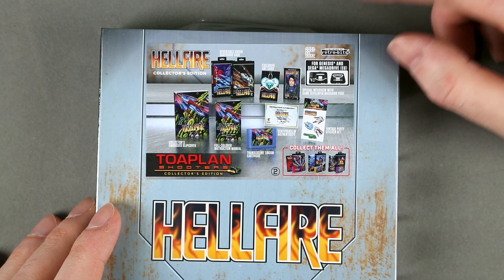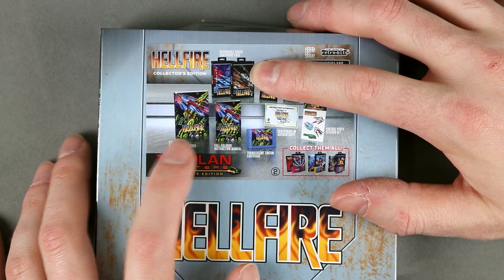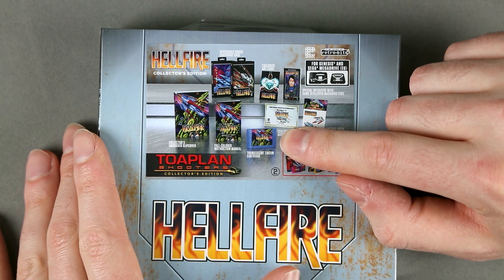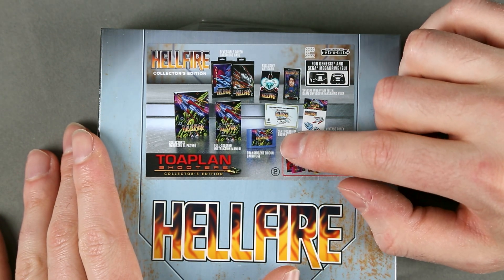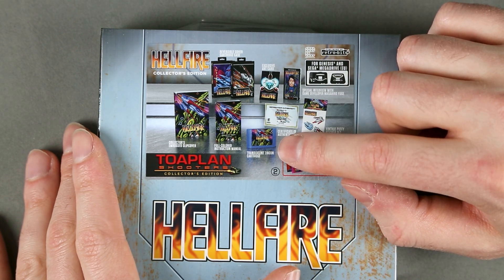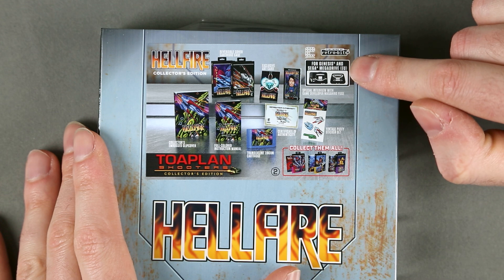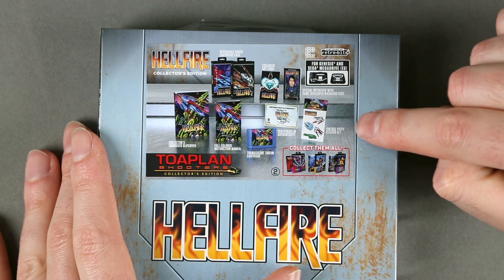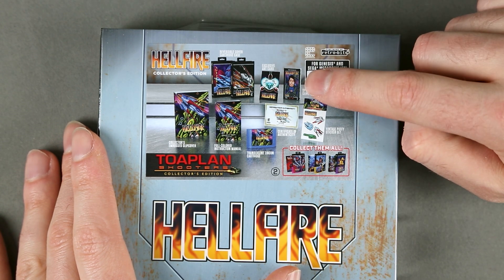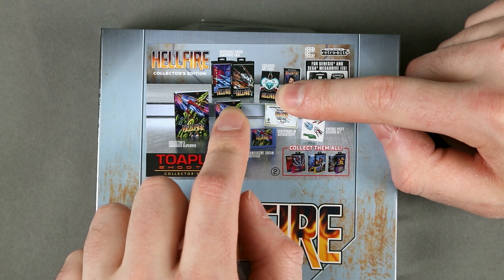Using Hellfire as an example, in each game you'll find a reversible cover, a slip cover, a full color instruction manual, a reproduction cartridge — not a fake, but a real Mega Drive game to be used on a real console — a set of stickers, a certificate of authenticity, a short interview with one of the developers, and an exclusive art card.